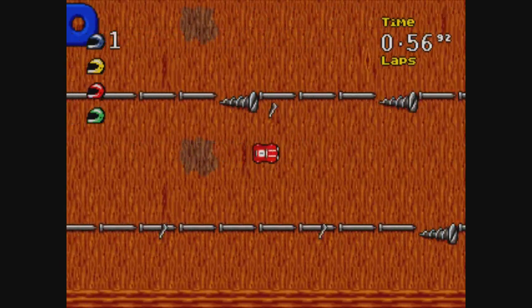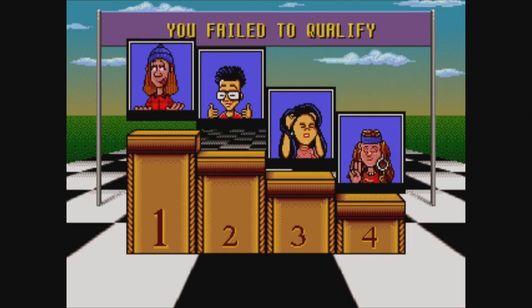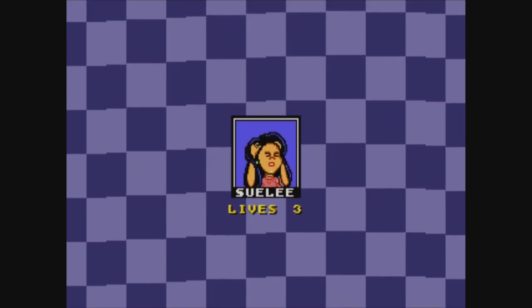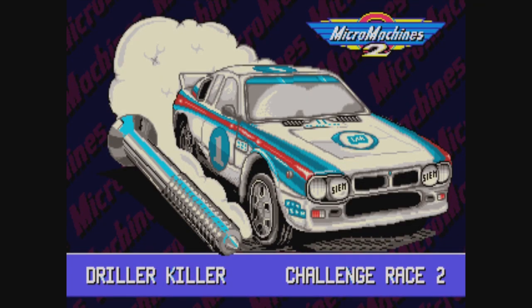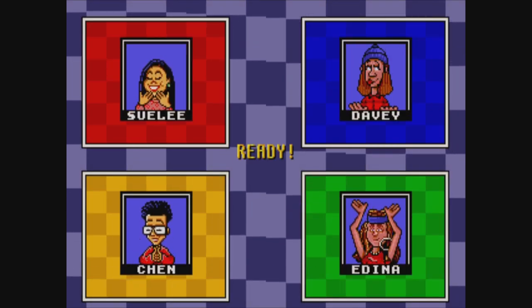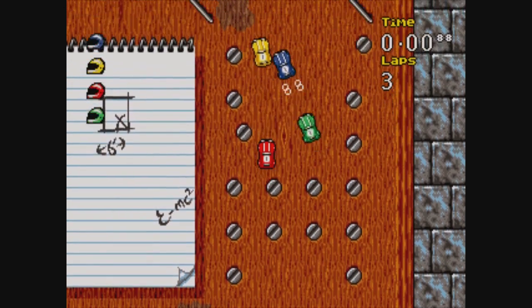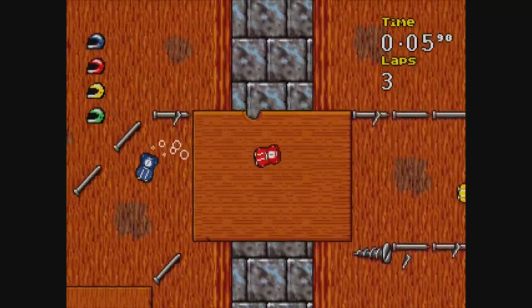We are definitely finishing dead last here. There's no ifs, ands, or buts about it. We're third — somehow there's somebody worse than us. Oh, and we just straight up died. Oh look at Suli — she's like, no... and then she's like, okay, I'm okay, I'm good. She lost a life. They killed her for that. They iced Suli. Nobody comes in third in Micro Machines — they straight up gacked her. Let's see if we can redeem Suli here. Get ready for the long haul.